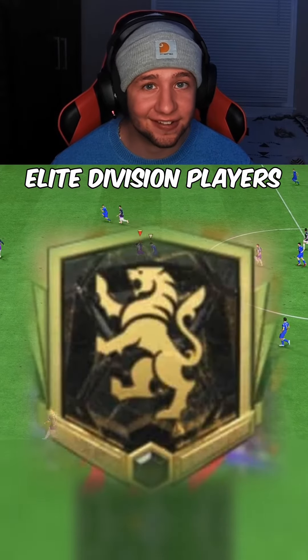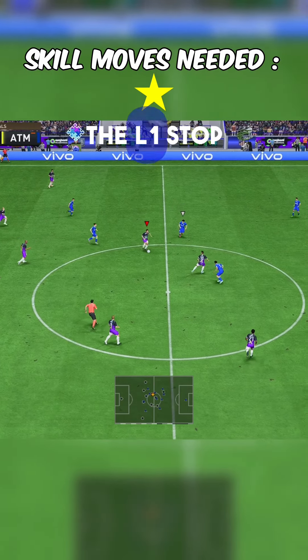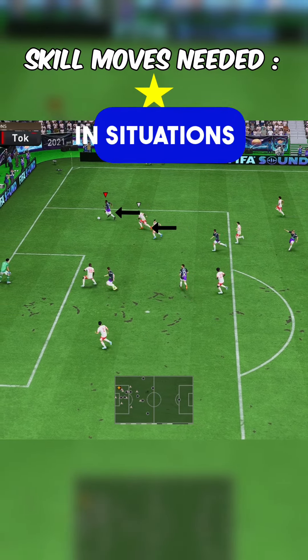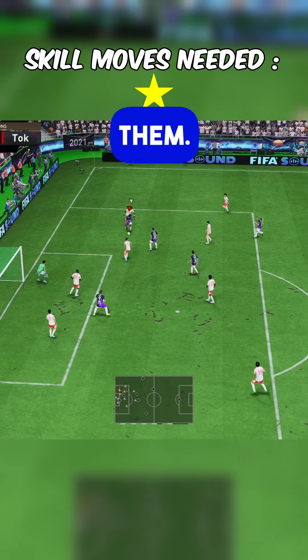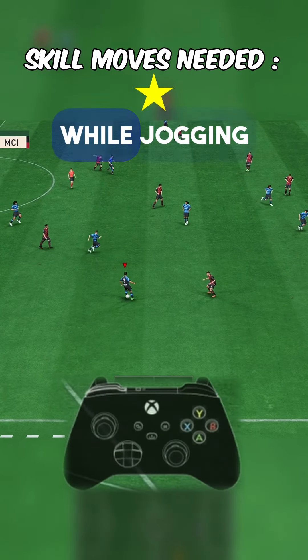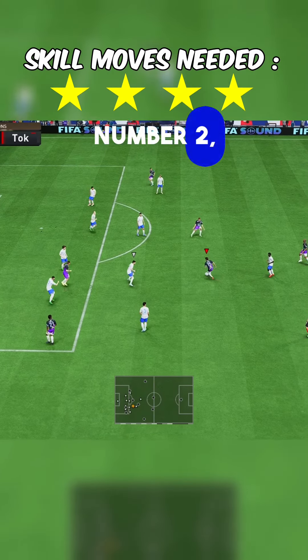These are the three L1 skill moves elite division players use the most. Number three: the L1 stop. The L1 stop is great for instantly stopping your momentum. It's best used in situations where you're being chased, to square up your opponent and skill around them. It's a great base move to use before any skill moves. To perform it while jogging or sprinting, let go of all buttons except L1.